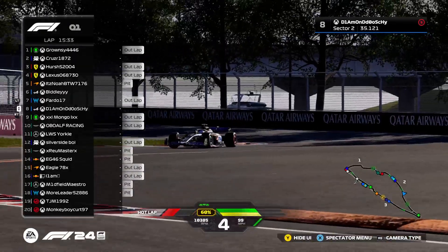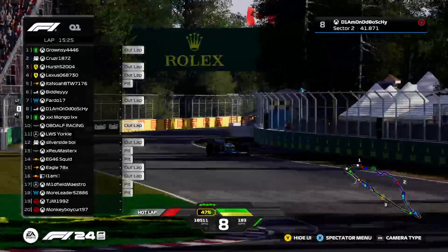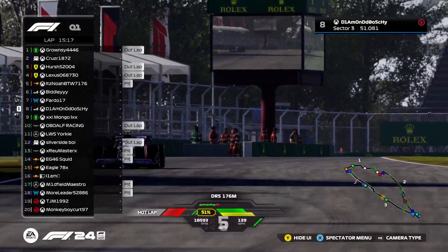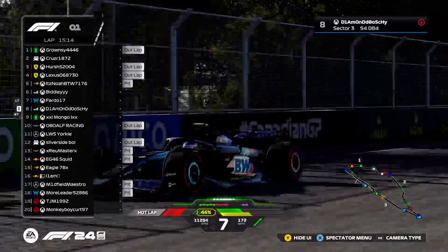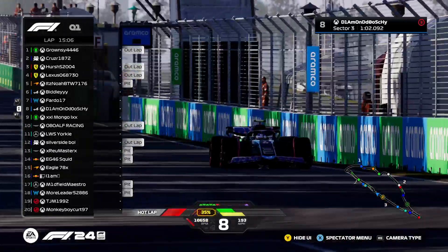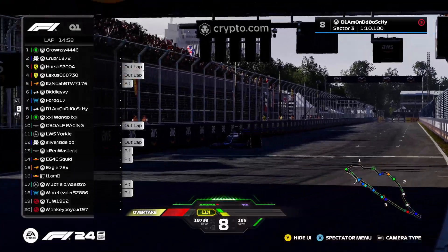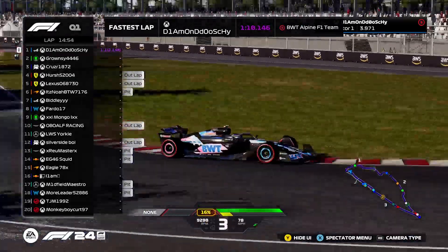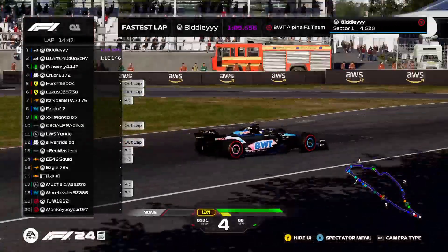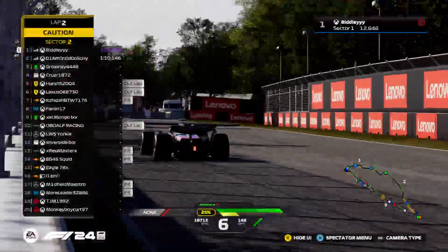No invalidations yet — sector two time looks relatively competitive at 41.8. Slightly late on the brakes at the hairpin but he gets the car rotated, down the long back straight, DRS open, using all his battery. Coming to the final chicane — he takes it a bit conservative just to get the time on the board: a 1:10.1. Biddle has already pumped out a 1:09.6, so we should see some guys getting into the 1:08s towards the end of this qualifying session. TJ has already gone into a 1:10.8, Monkey Boy just behind at 1:11.2.